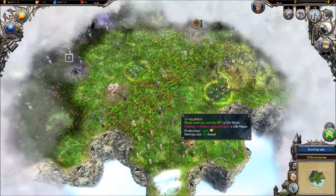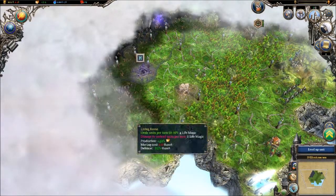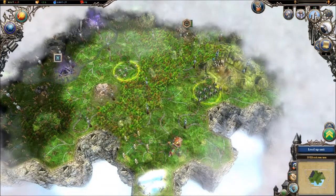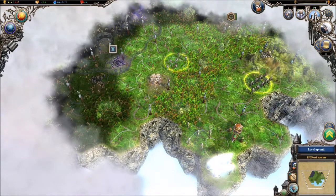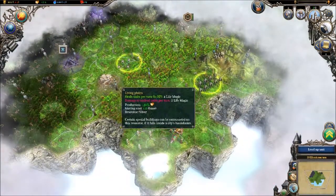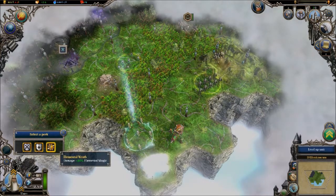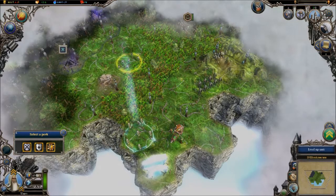Now I'm thinking where we want to build this peasant settler. I kind of want to scout over here a bit and might build in here. I definitely want to unlock silver sooner rather than later. Here would be a pretty solid spot — if I build here and it turns out there's a useful resource like an elven village over here, then that would be the better choice, but if not here should be fine. It'll get us that silver mine, which is always handy. I can use it for gold or for weapons.